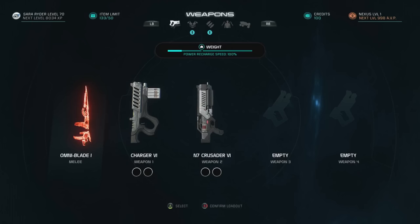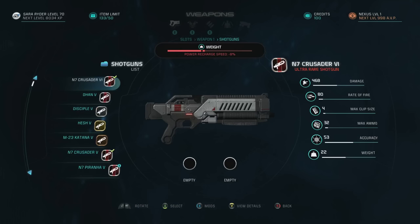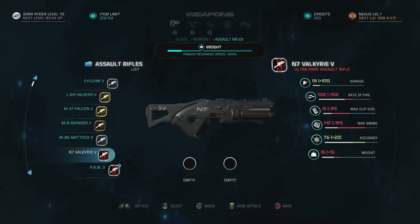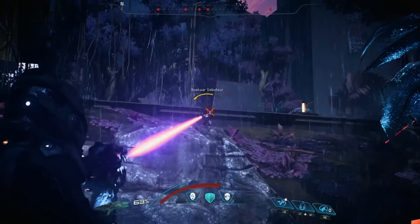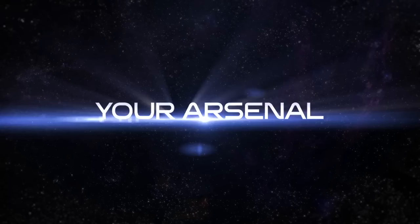Let's take a closer look at our weapons. In Mass Effect Andromeda, there are four categories of guns: pistols, shotguns, and sniper and assault rifles. Plus a range of melee weapons for up-close combat. All guns are available to every player. There are no class restrictions, so if you decide you want to try something new, it's as easy as switching your loadout.